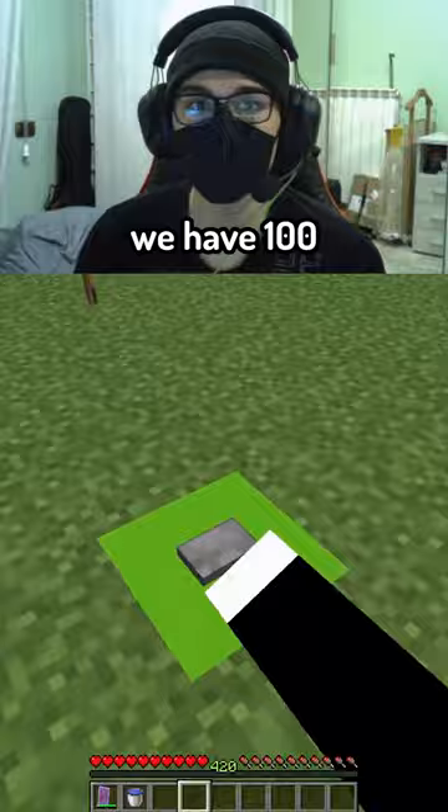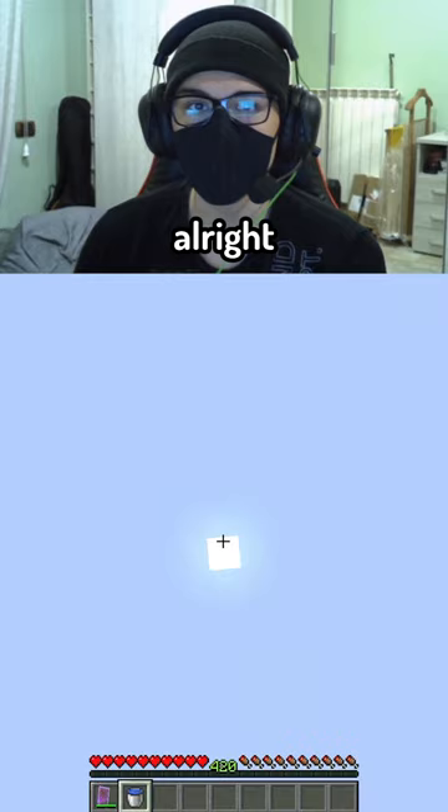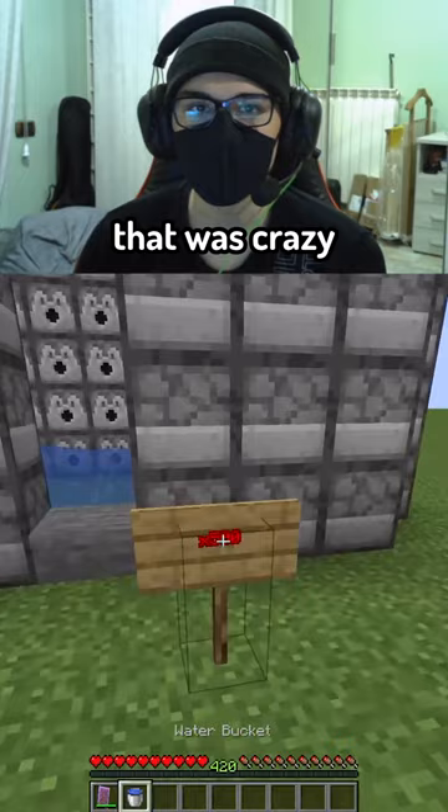Next one, we have 100 blocks of TNT. That's gonna be higher, a lot higher. I'm guessing like 1,000. Okay, 1,350 blocks! Alright, that's a height — and they are able to clutch. Oh my god, that was crazy!